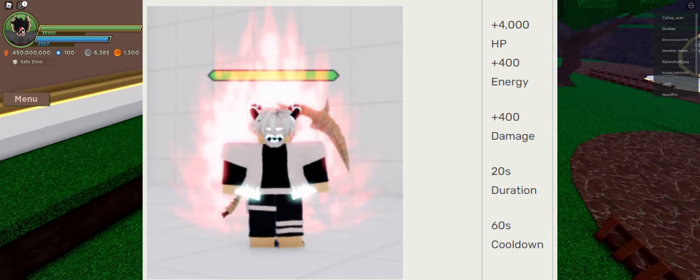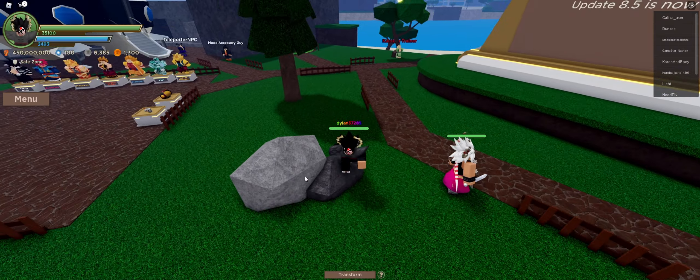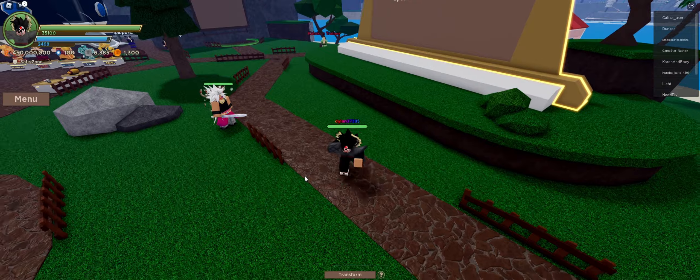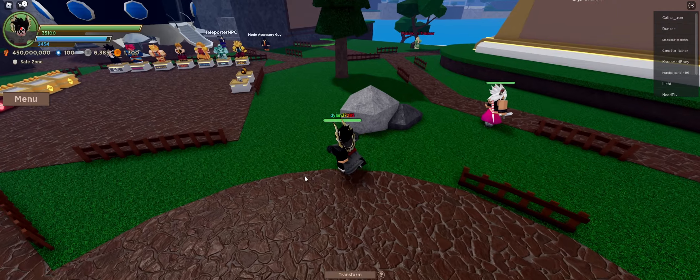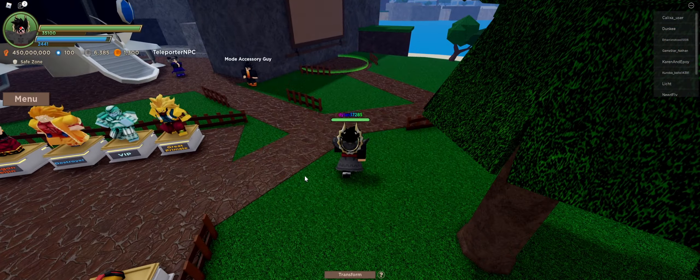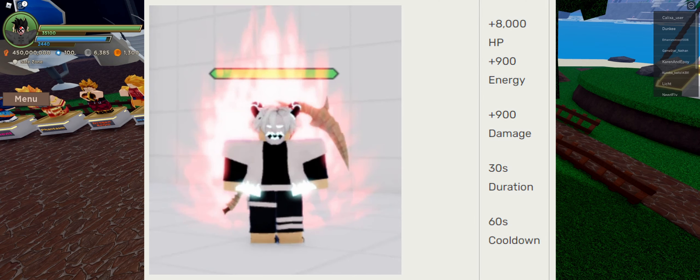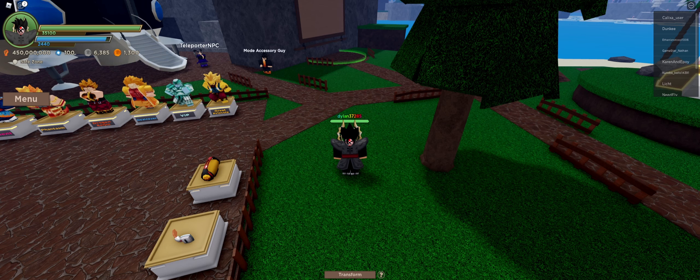The way you progress these is pretty straightforward. Pretty much every time you use the form, it goes up a certain percentage. The next one after that is Kaioken times 12. I'll throw this stat block up as well. This one takes 50 technique uses, meaning you have to go in and out of this form 50 times, and then you will unlock the next Kaioken form.